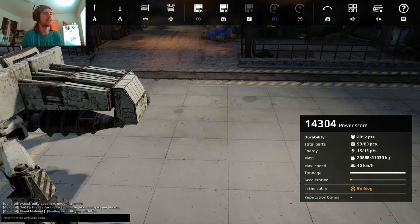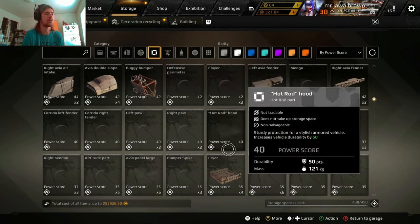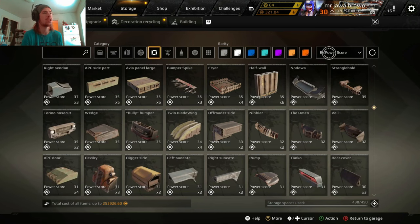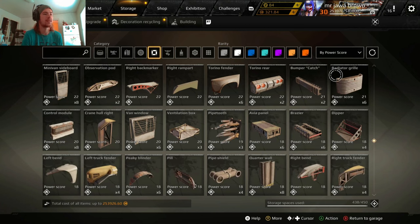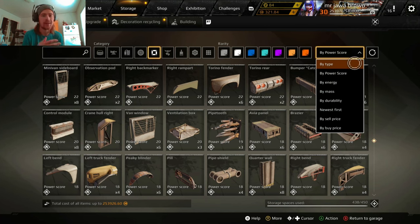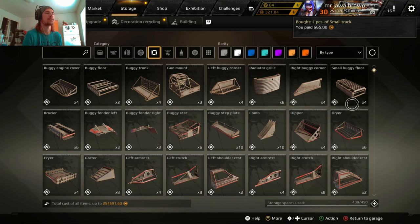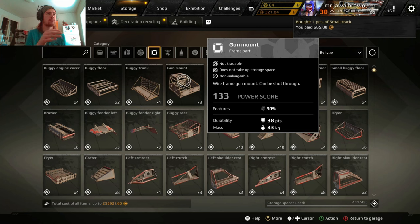As you can see, adding or removing that part changes the power score but not durability — 2,052 durability either way. You can build a completely power score-based build by filtering from highest to lowest. Filtering by power score is your best way to build a low power score seal-clubbing build if you're new and don't know parts offhand.